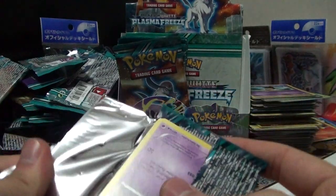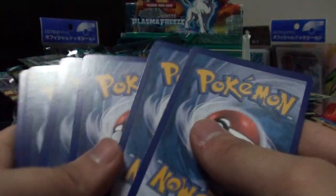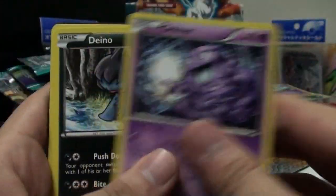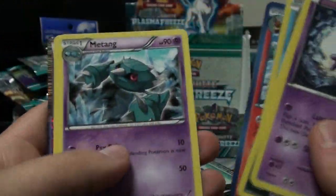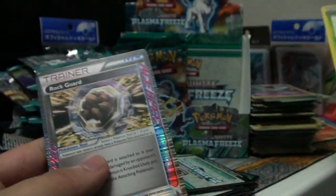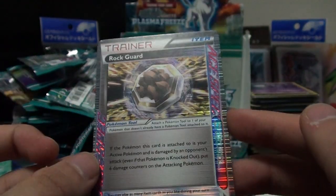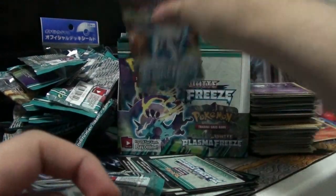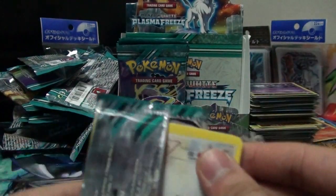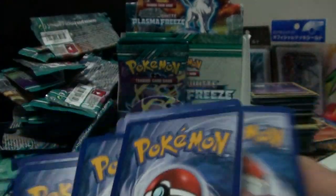Oh man, you really did butcher up this pack. What do you guys think the next set is going to be called? I think it's going to be called Plasma Cannon - doesn't really make sense but eh. Grimer, Deino, Vanillite, Yamask, Weedle, Flareon, Metang, Noctowl, and... Kecleon takes the reverse spot. We got an ACE SPEC here - Rocky Helmet! Really, really cool card - definitely a fun card to use if your opponent doesn't have a Tool Scrapper.